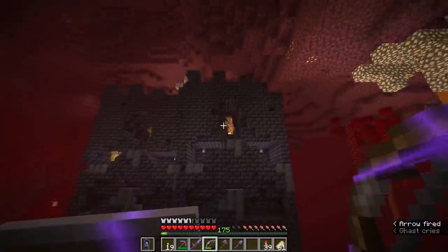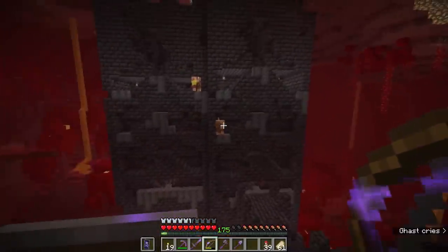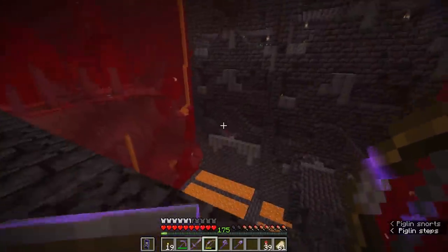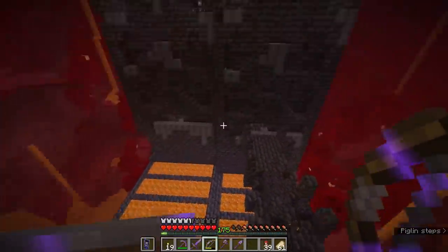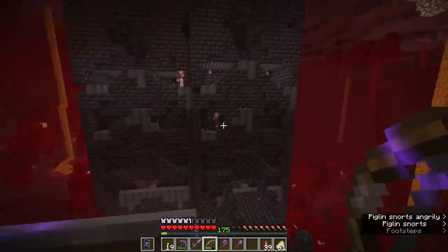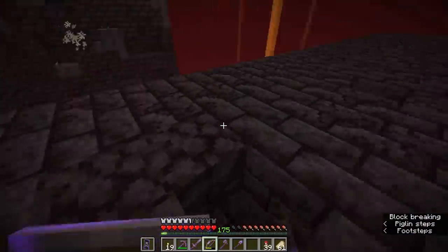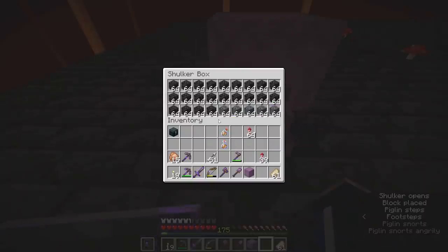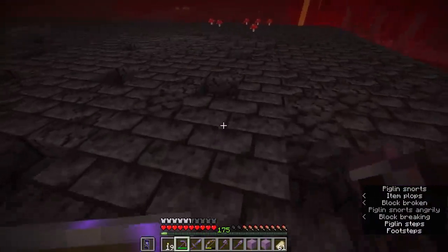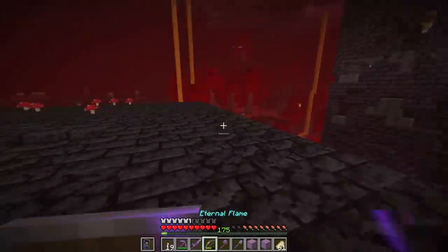I'm going to get some piglins mad at me by throwing a few arrows in their direction and watch them struggle to get to me and drop off into the lava. I do like that the outsides of these bastions have this open staircase feel — like a cross section of a building. My plan is to build up the walls so you can have a closed-off interior, and renovate the crumbled aspects. I have shulker boxes with blackstone, basalt, crimson and warped stuff, plus a little purple — blackstone and purple go really well together thanks to the implied purple coloring in the blackstone texture.